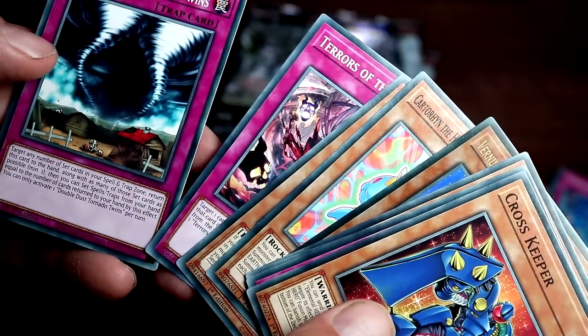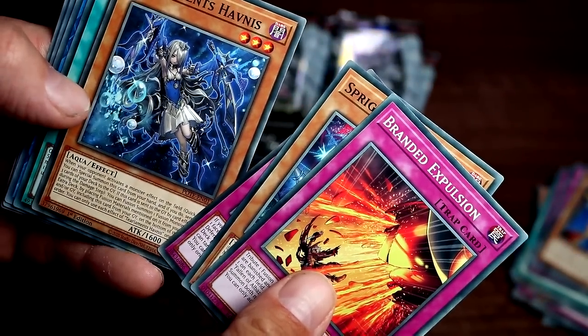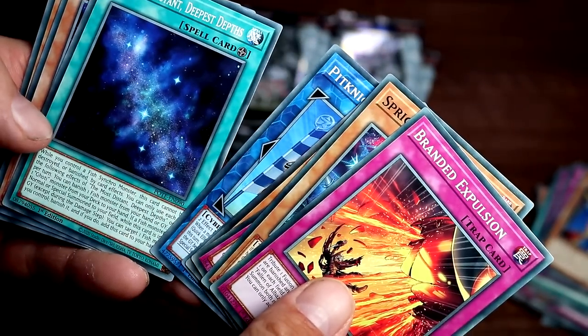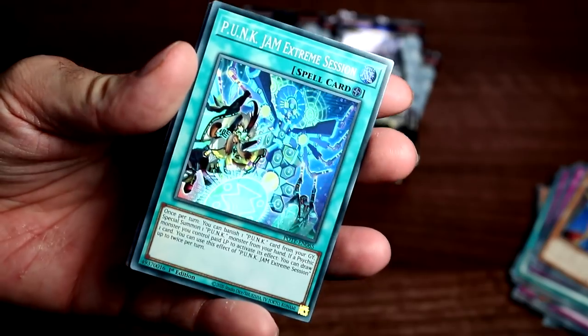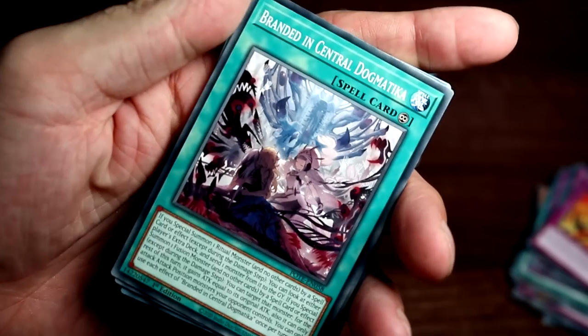Double Dust Tornado Twins, Sprite Click Series, Telements — my person mayonnaise then, that's a noise. Telements Happiness. I start working again, Punk Jam Extreme Session, Pit Knight Early, Most Distant Deepest Depths, Mokey Mokey Adrift, Gadget Gamer — so we've got a Punk card. Telements Crime, Assault of the Flower Buds, Branded in Central Dogmatica — oh, more lore!